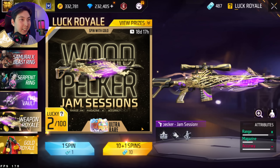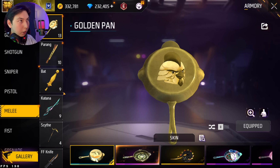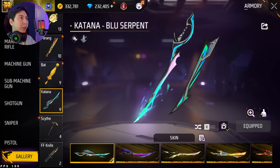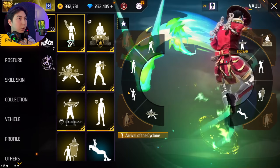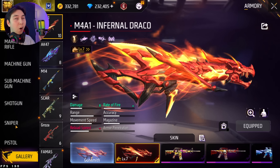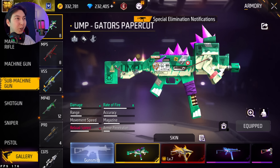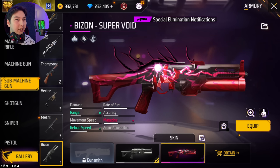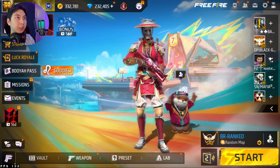Just like that we got everything from Luck Royale. We got a katana skin, a Woodpecker skin — let's equip that one. We got an emote. And we got two skins. Oh, we also got a Bizon skin — I almost forgot! Here it is. Now let's play a match with all these new items.